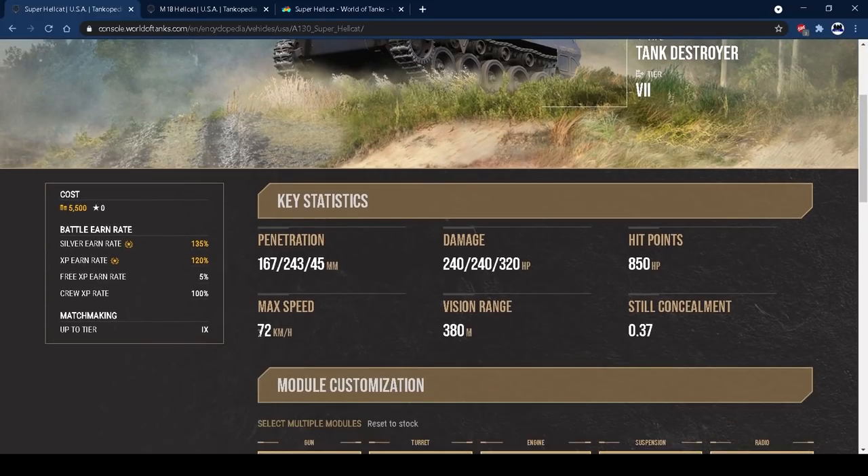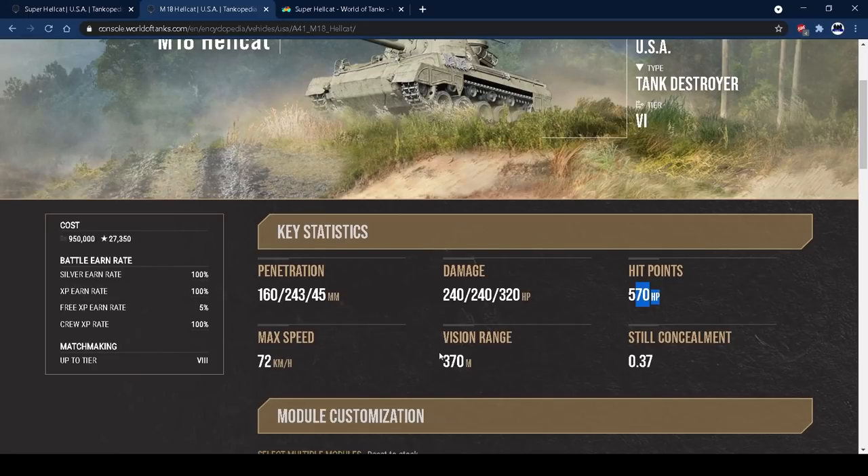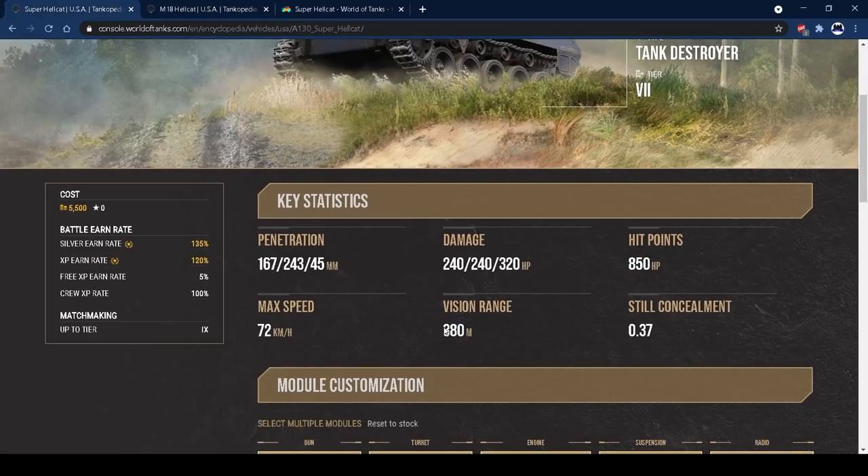72 km/h top speed is really nice and it gets up to that easily — it's a whippet. You can relocate and flank very easily. 380m view range is also very nice; you get 370 on the tier 6, so 10m extra for the tier 7. That means you can spot for yourself really easily. Put coated optics on it, get situational awareness, born leader and all that, and you're looking at 445+ metres view range. You want to max out view range as much as possible, and this tank basically isn't blind — it's on par with a lot of tier 8 mediums.